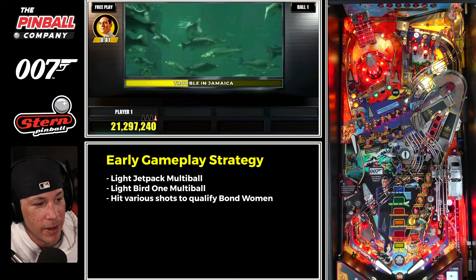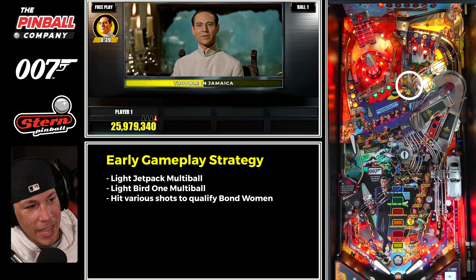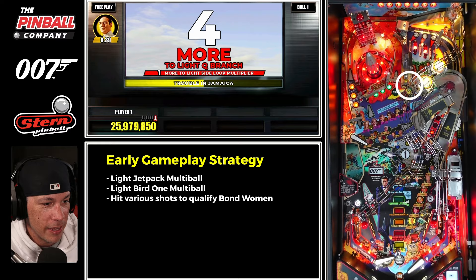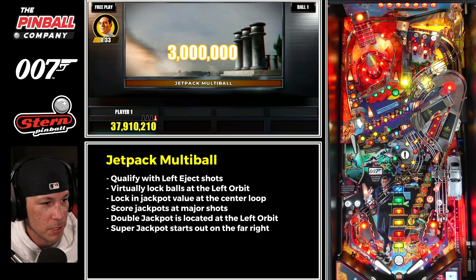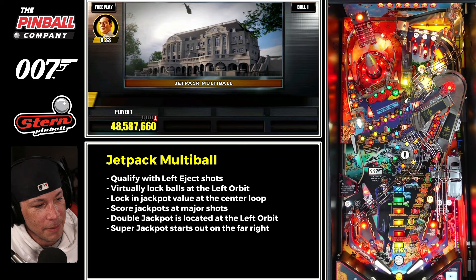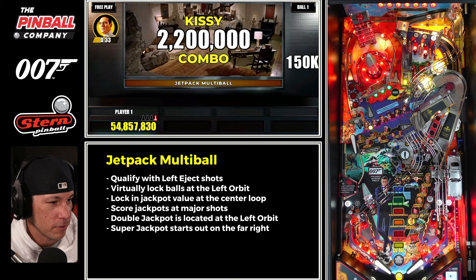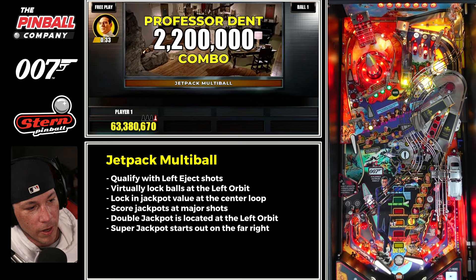Sometimes the plan doesn't go according, and when that happens you've got to make adjustments. We're in a Dr. No villain mode with the right orbit lit, and I could also hit the left eject, which on most copies will pop it up to the bumper lane for an advancement. In jetpack multiball, you want to immediately hit the center loop as fast as possible to lock in your value — that's why we're locked in at 3 million, which is the max value currently for this first phase. After about five shots, that lights the left orbit for a double jackpot, and hitting the super jackpot on the far right immediately after.